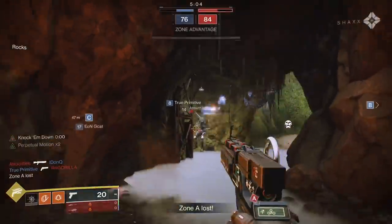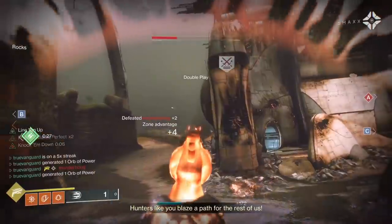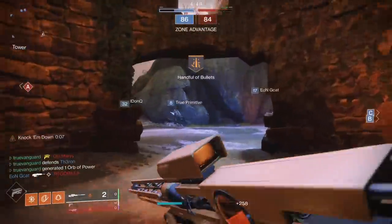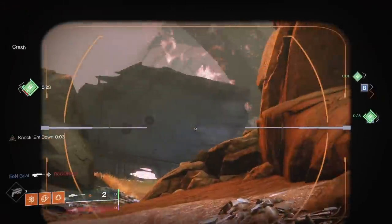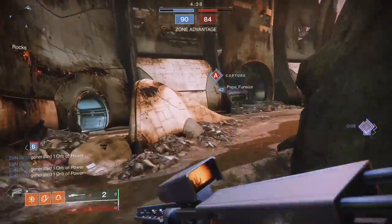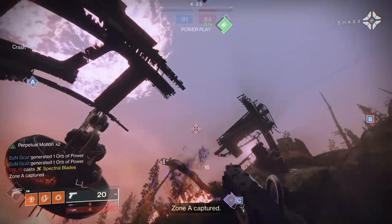The next step is going back into reshape and looking at the costs for the enhanced versions of those perks — that's the final step to get the gun fully maxed out. I checked what Enhanced Perpetual Motion costs, what level I need, what Enhanced Unrelenting costs, and what level I need. I took note of those things and then started managing my resource stash.